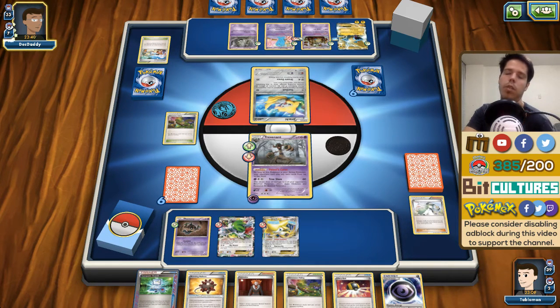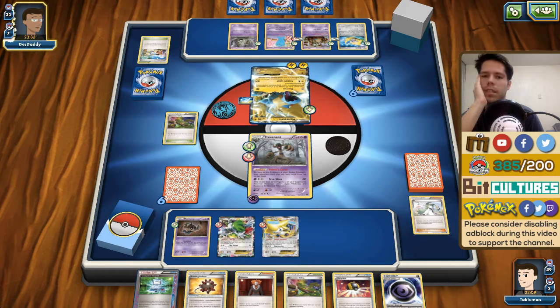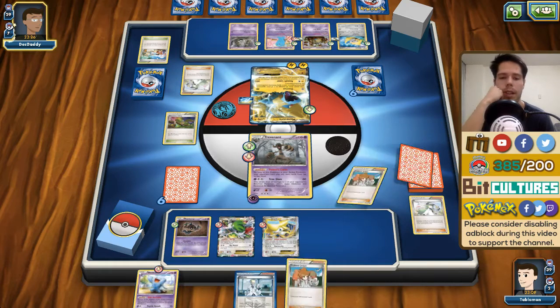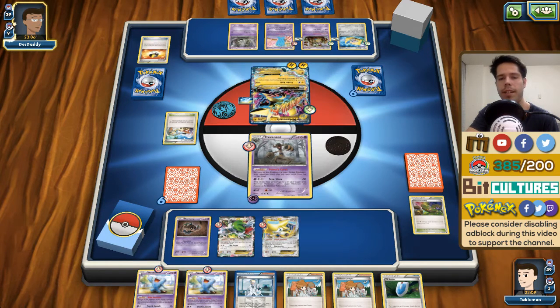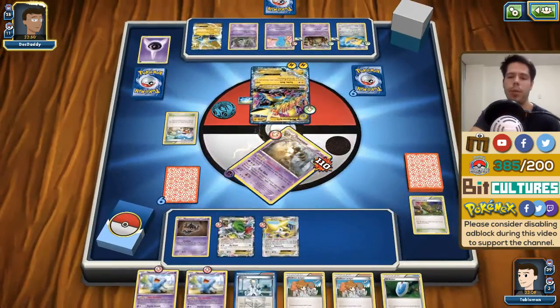My best play is to Lysander. If he retreats Jirachi and KOs me right now... he has a Float Stone. Does he have the Mega right now? Looks like he doesn't, but if he does that's game. He plays an N. You really can't do anything against perfect hands — he will obviously find the Mega. There's nothing you can do against perfect hands. This is game. The opponent doesn't even have the Garbodor fully set up yet and it's still this difficult.